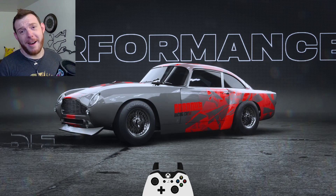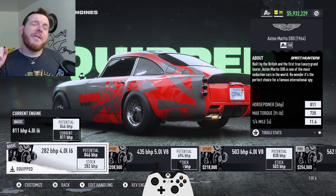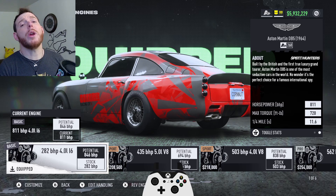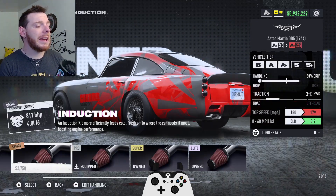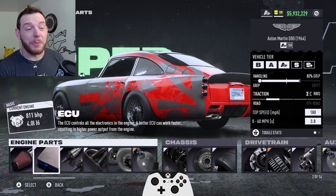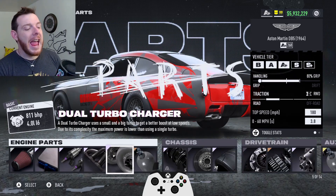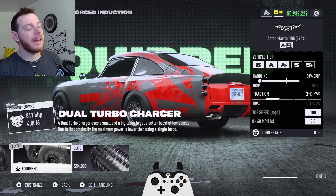Let's dig into the DB5. For the engine on the DB5 build, it is the 4.0 liter inline six — the very first iron basic motor, 282 brake horsepower when we start. For the parts: silver pro induction, elite platinum ECU, elite platinum fuel system, elite platinum exhaust, and elite platinum twin turbos. I've got two builds and I'm going to show you the second one in a second.